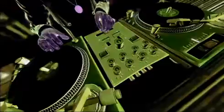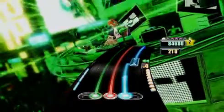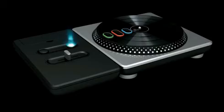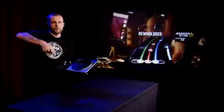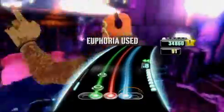The main gameplay piece on the mixer section is the crossfader — this is how you play different records in the mix. The other two elements on this side: we've got the effects dial, which is the DJ's version of the whammy bar. You'll have certain sections marked up in the game where you can pitch up and pitch down and lay effects over it, so it's kind of a freestyle element. The other thing is the euphoria button — this is our version of star power.